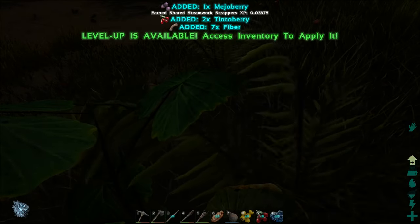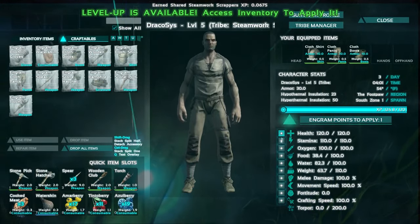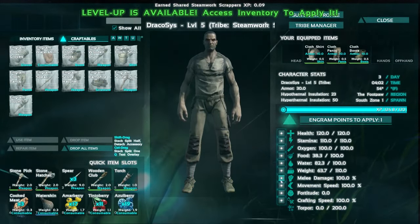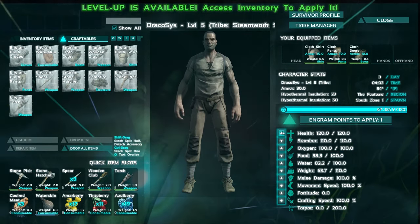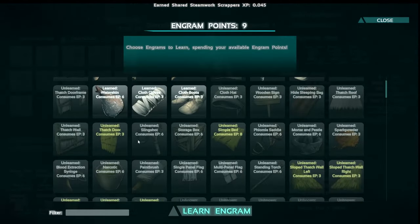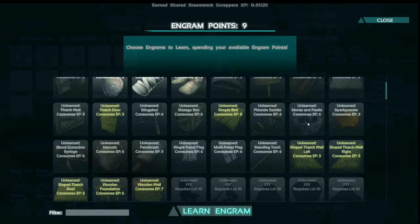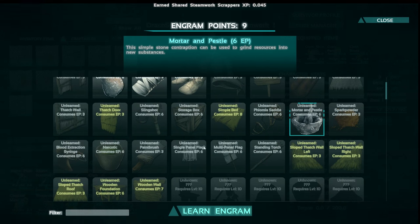Going up — yep. I forgot I leveled up. I don't have the little flashy things so I haven't leveled up. A little bit of fortitude — nice. Fortitude helps you with the elements. The general ones you want to focus on are going to be health, stamina, and oxygen. I'm not really worried about oxygen yet — I'm going to do more health and stamina.